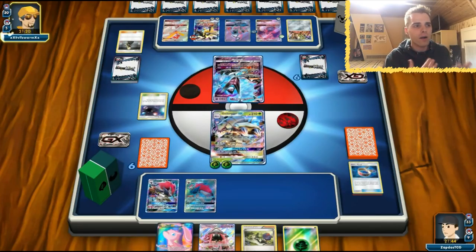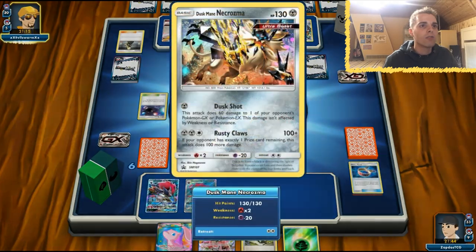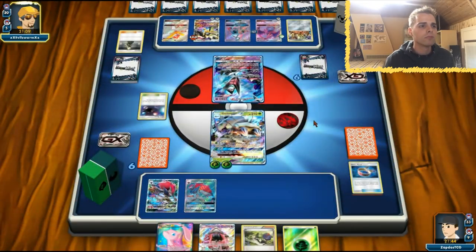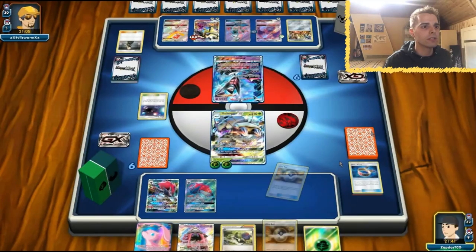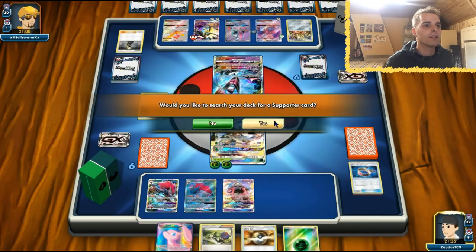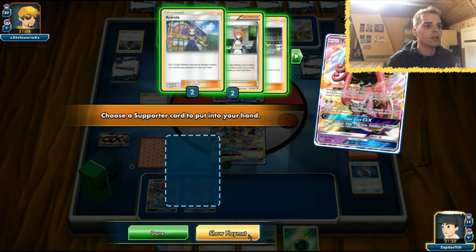We can't rely on this Dusk Mane with 130 damage, so we'll use Guzma — we're running three copies. Mew, Guzma, Naganadel — and he just passes the turn. Now that I've looked at my options, we're going to knock out this Naganadel. We have four Pokémon in total — that's five with bench — but not quite enough for full damage.